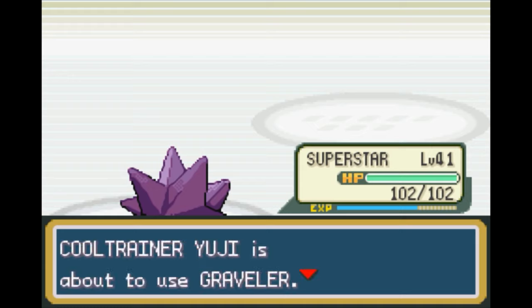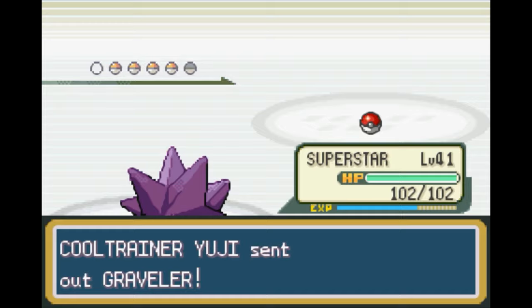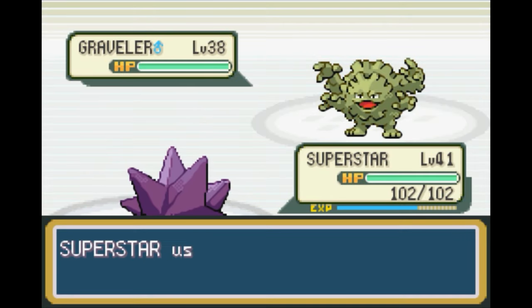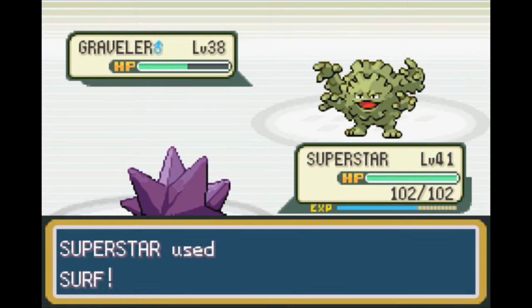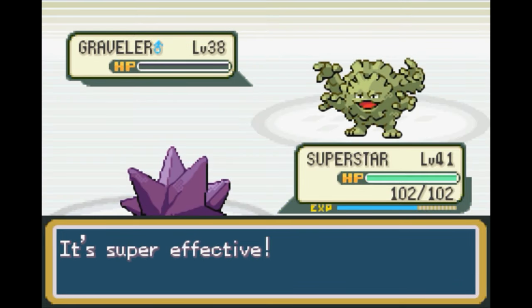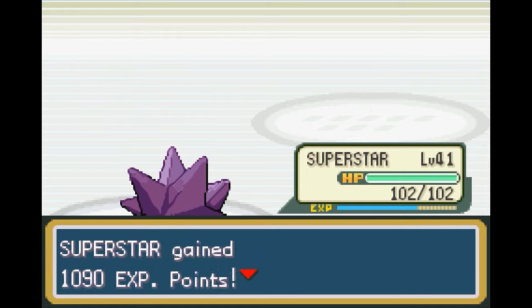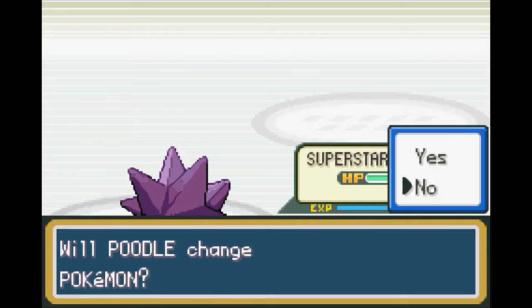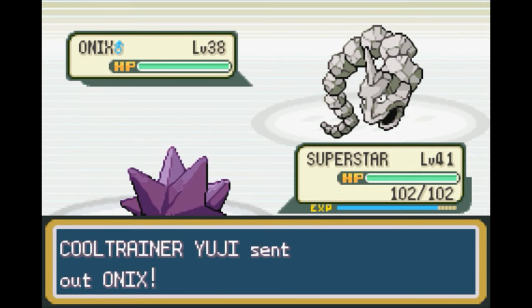Yeah, we're going to get plenty of experience out of this. Graveler! Nope, we'll stay in. If I see something that Rocky or Terry can take out reasonably easy, I'll switch them in and let them have some fun. But for the most part, Superstar is just going to solo this gym, with the exception of Simon going for the black belts. Onix! No, we can stay in. Yeah, if we had a grass type, they could also do pretty well here, but oh well.